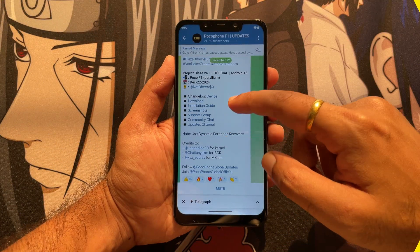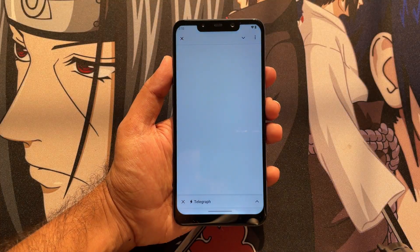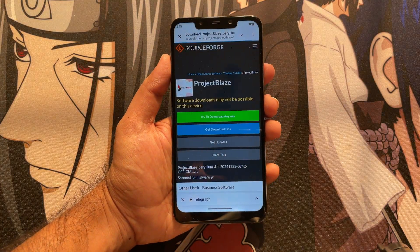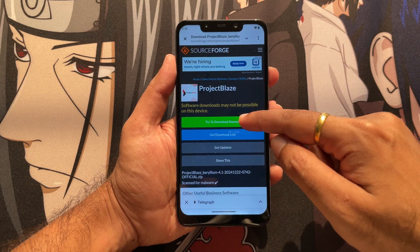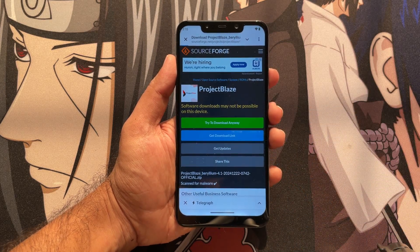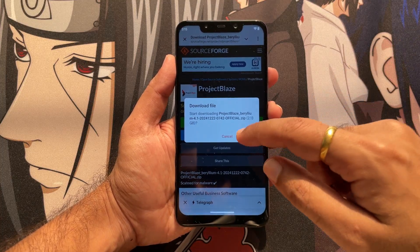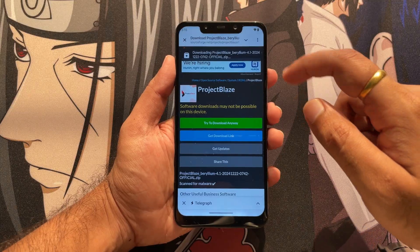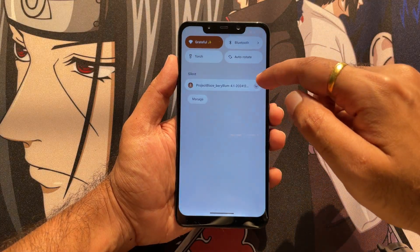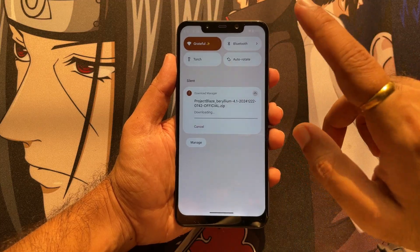Moving towards the download, there is also a download link — just click on it and it will navigate you to the page where you just have to click download and it will get downloaded. In my case I am not downloading it because I have already downloaded this ROM and even flashed it, which is currently running on my POCO.